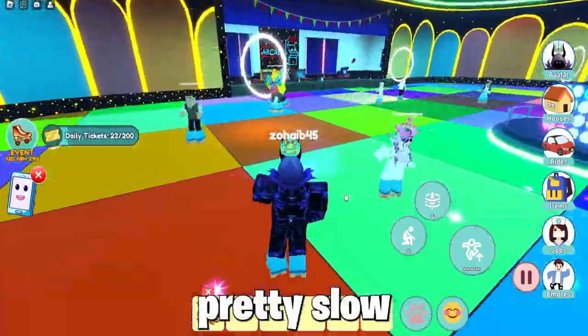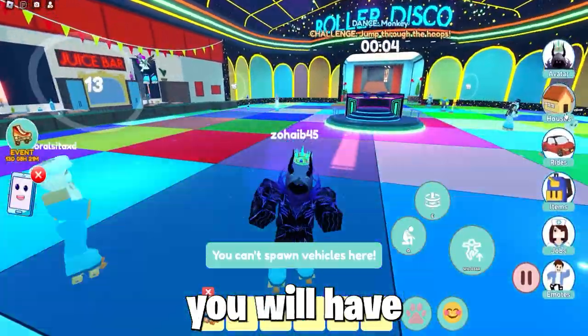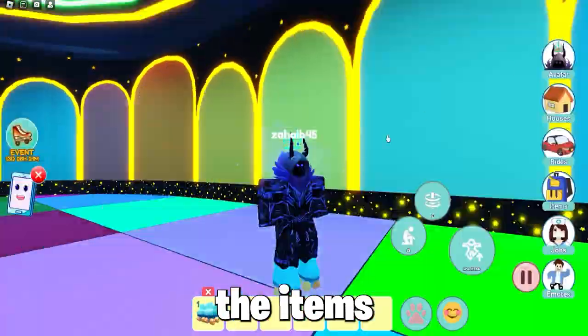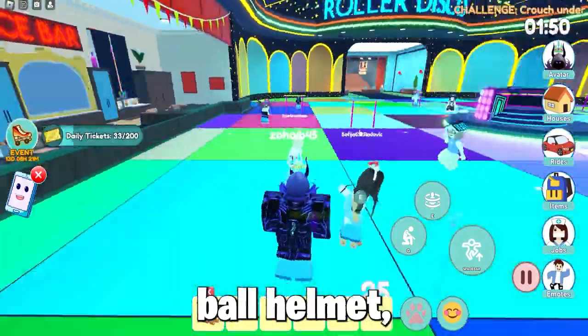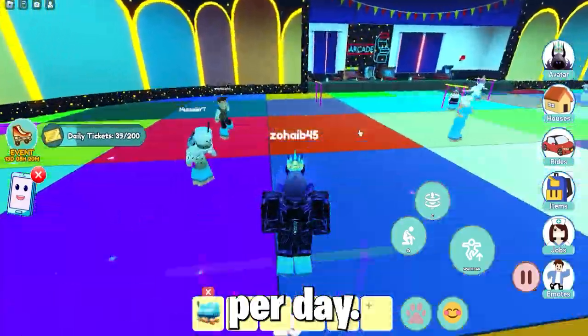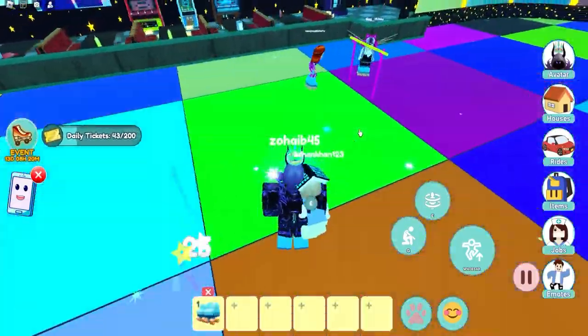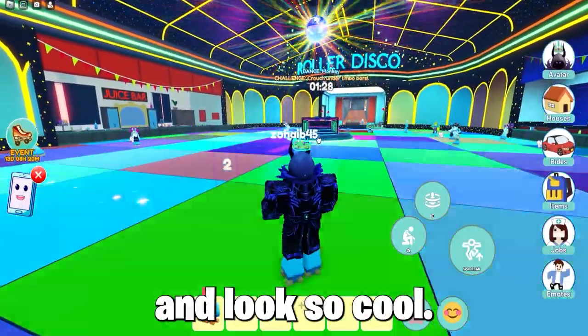You earn tickets pretty slowly and it will take a couple of challenges. In about 10 minutes you will have around 100 tickets. To get the rest of the items, such as the disco sunglasses and the disco ball helmet, you will need to play this game another 3 days for 200 tickets per day. They are free event items, easy to get, and look so cool.